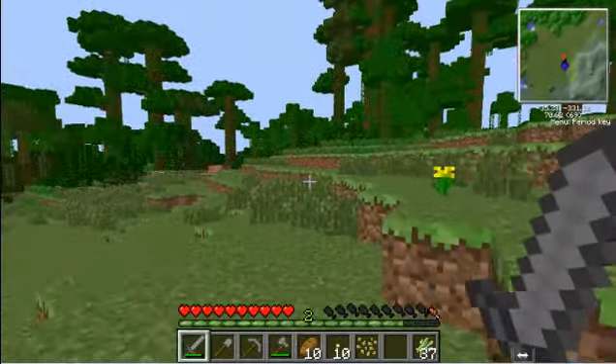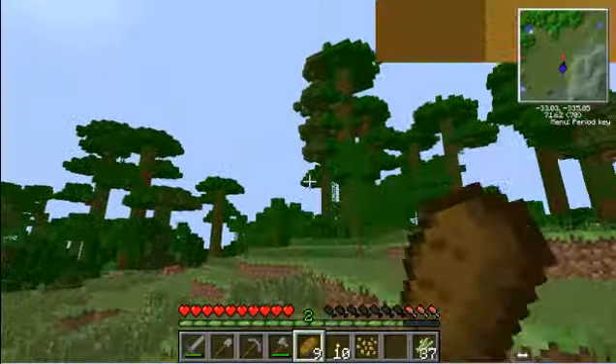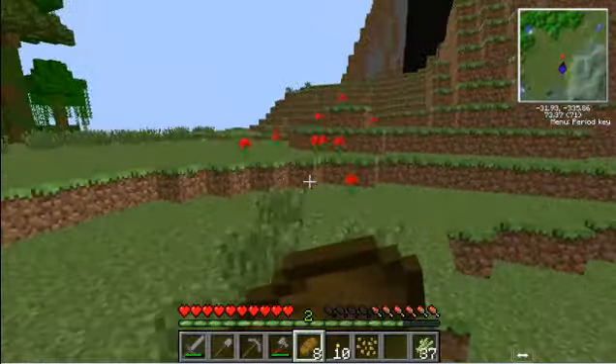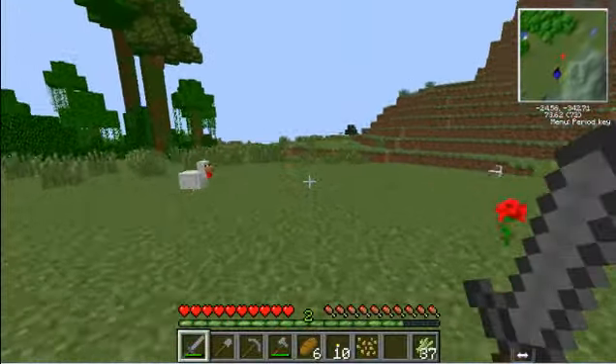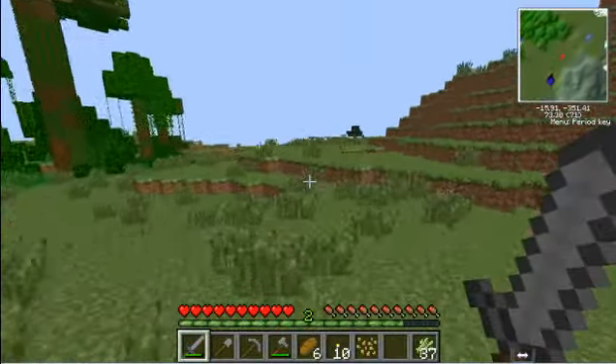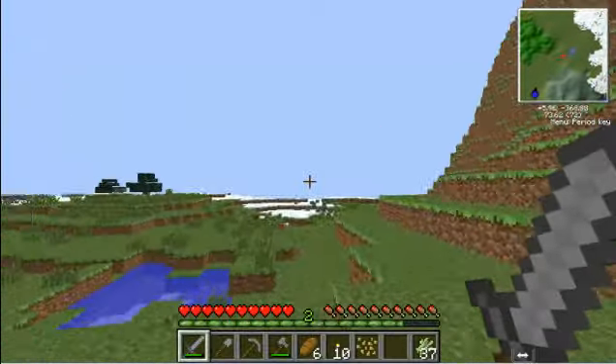Are you coming to the swamp? No, I found a jungle — I haven't found the swamp one. I thought it was a swamp because I saw vines. Well, I'm going to make myself a tree tap and get some rubber, because rubber is an essential part of tech. There's a snow biome too.